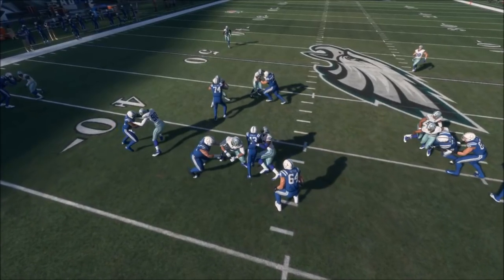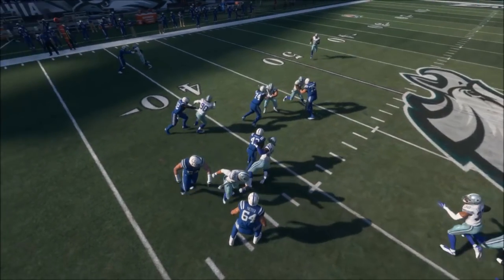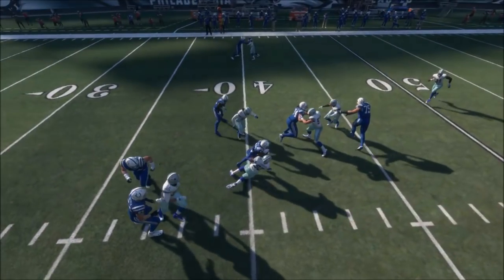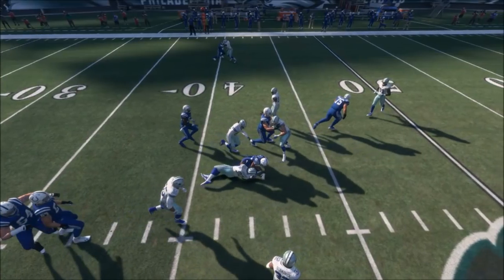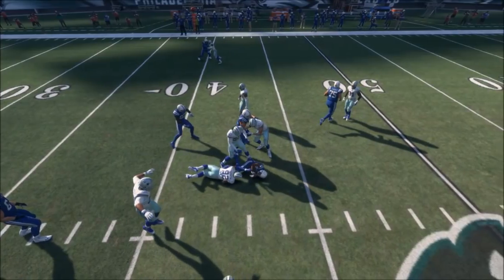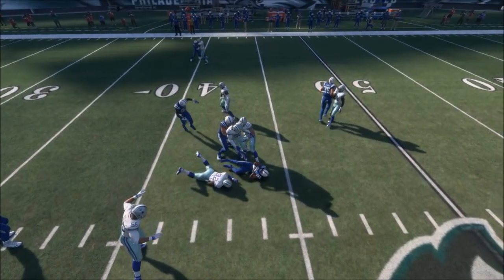Aside from that, the other two linemen are released as well. Take a look at the lineman to the left, number 90 in the background doing a complete spin, and also pay attention to number 32 in the bottom right — he's going to run up and nearly check himself. At this point, only one lineman, number 74, is still holding his block, and that doesn't make sense when we're roughly three yards past the line of scrimmage.